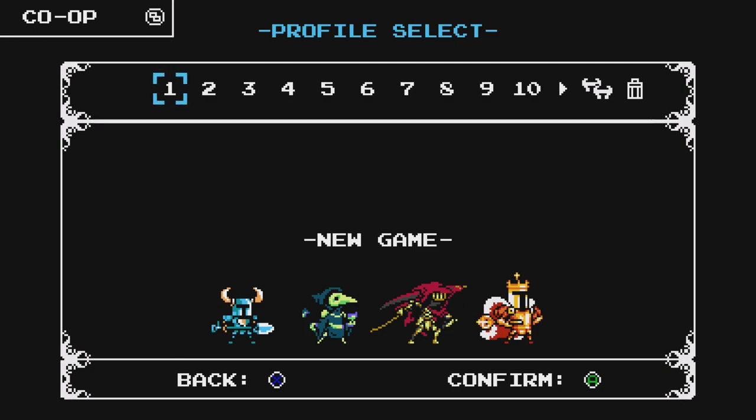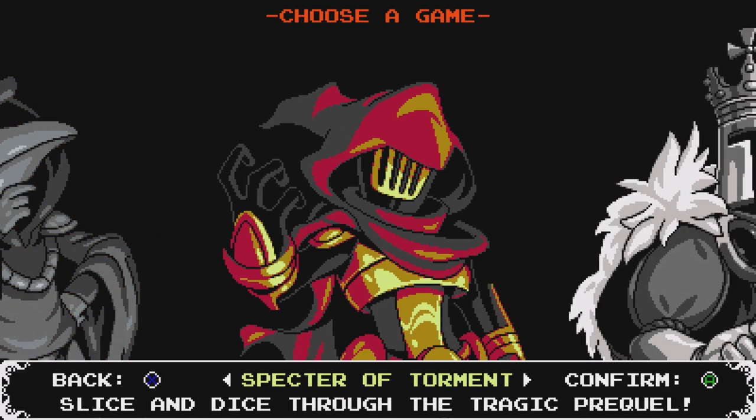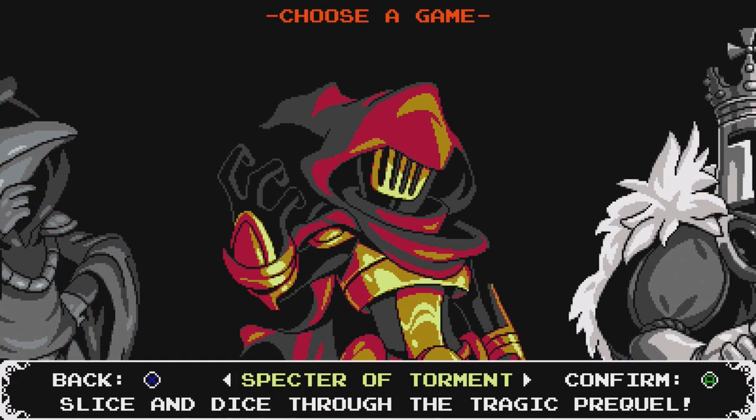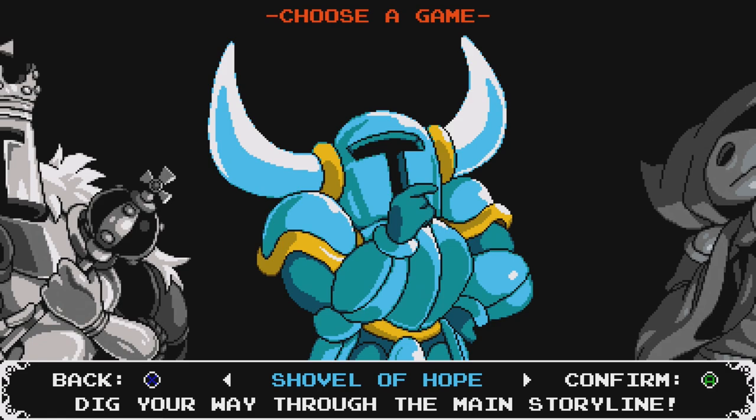There are five games packaged in this thing now — four campaigns, each where you play a different character, and also a multiplayer Smash Brothers sort of thing. We're just going to do the Shovel Knight campaign here for now, not one of the others. At least not yet. I kind of do want to play the others later. But today we're going to start with this because it's kind of the main campaign story thing. Let's begin.